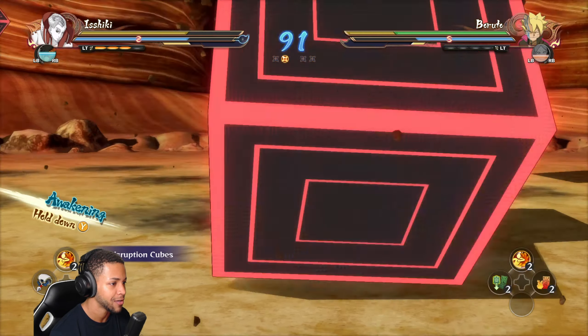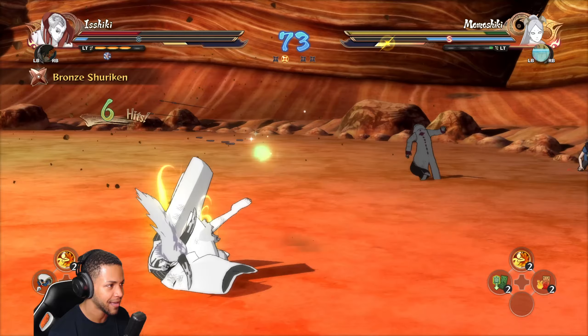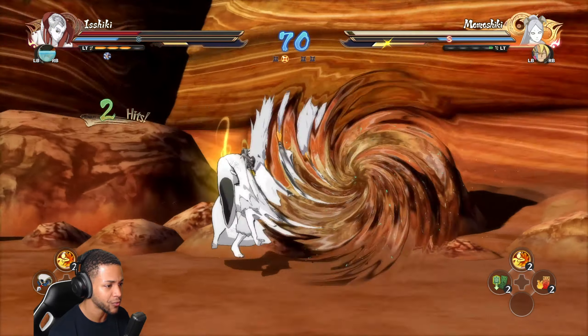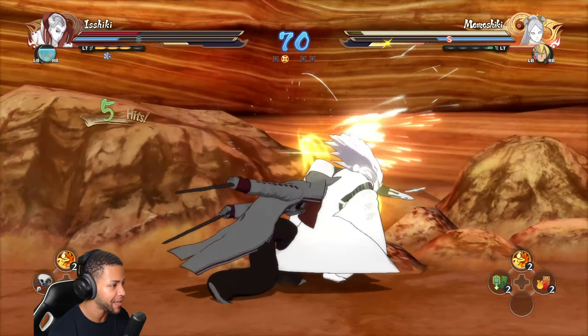Besides that, there's not really much to go off of with this guy, but that's okay because we're able to play as him right now. We have Ishiki in Ultimate Ninja Storm - the Walmart version of Storm Connections. This character model is actually pretty solid for being a mod, it looks good. Let's go ahead and take a look at the mod version's combos. That's the neutral finisher - the double cube stack on top, I like that.